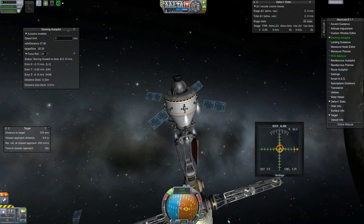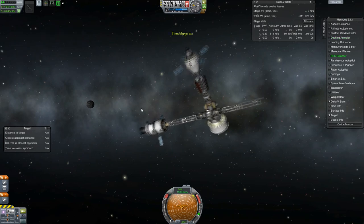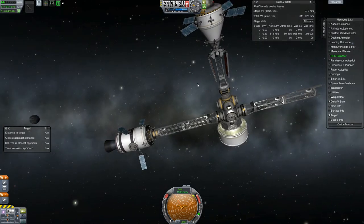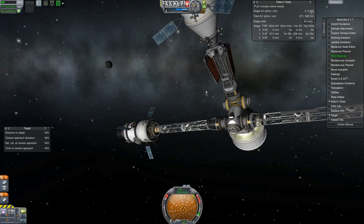Magnets go contact - there we go. For whatever reason the RCS is all firing in - it seems to do that every time. So we have the main utility sections of the station up and running now.